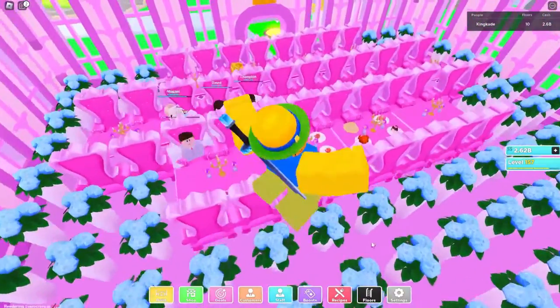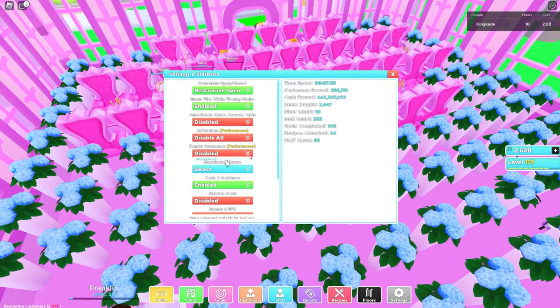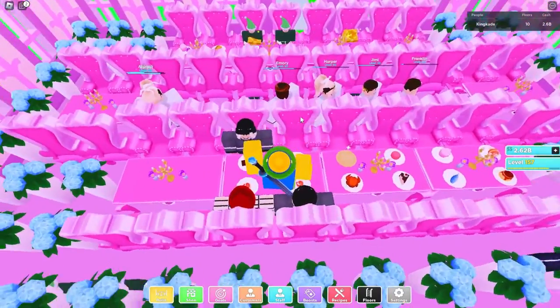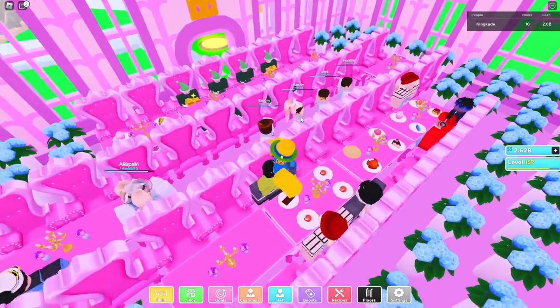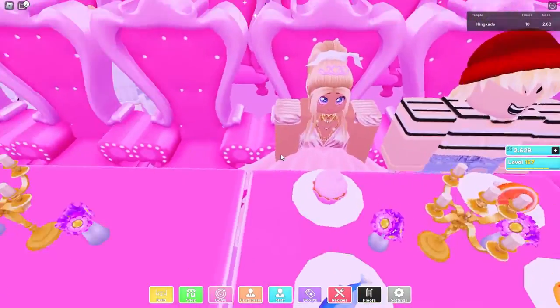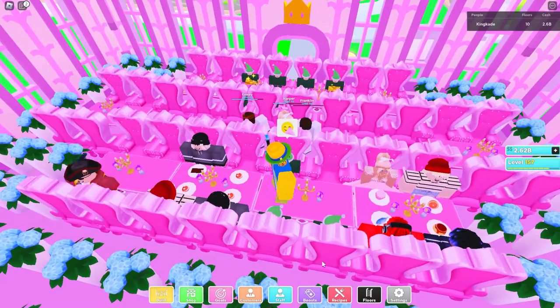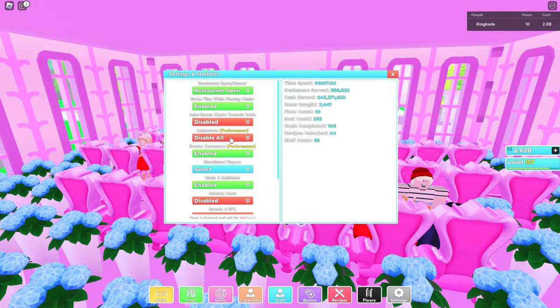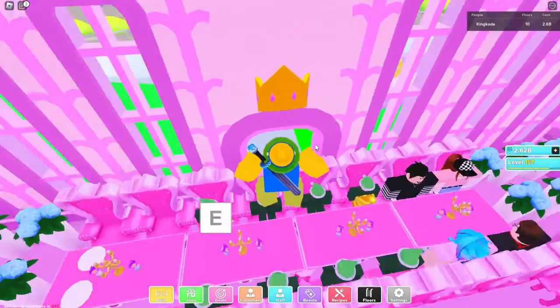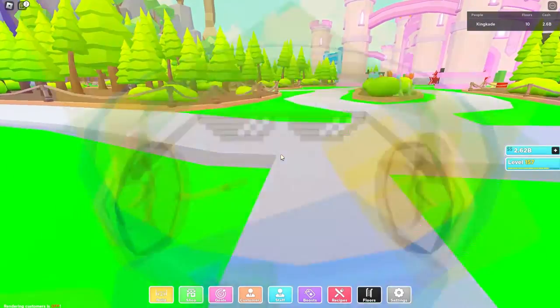We actually probably can't see them because this is off, but let's go ahead and turn this on. I'm not really sure where they are because I have tons of princess customers right now. There are a few every now and then. I think this is them right here. Not very special because I already have all these chairs. But yeah, by getting their slipper, what they do is they come inside of your restaurant, which isn't very special, but it is a free customer just by finding something around the map. So it's all right.